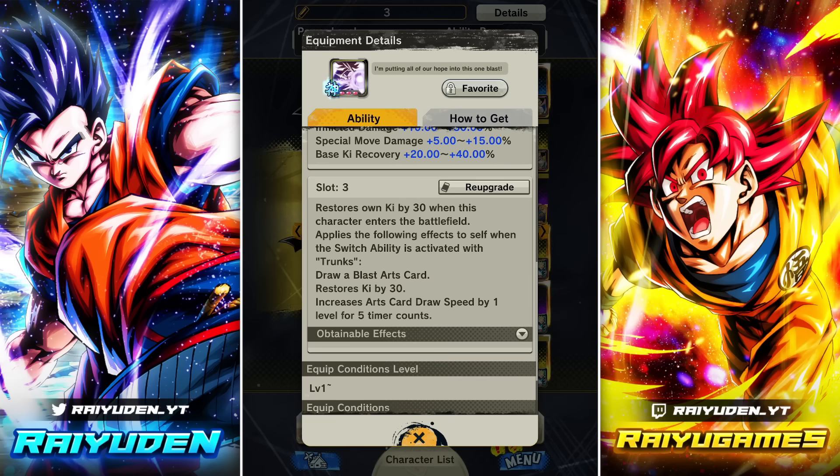30% damage inflicted, 15% more special move damage, and 40% to additional ki recovery, which is very nice. And then this is the big one: when you go from Trunks to Vegeta — so you're actively fighting as Trunks — you have the tag switch ability, you switch into Vegeta and you are guaranteed a blast card. You get 30 more ki, so you already got 20, you now get 30 more for a total of 50, and you have level 2 card draw speed. This is perfect for extending the combo ability, because a lot of units have minus 1 card draw speed already.